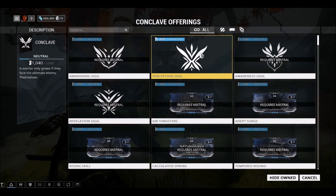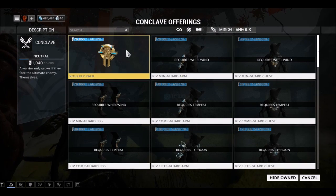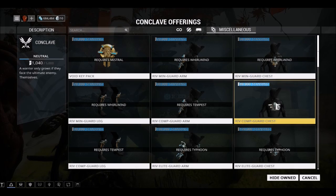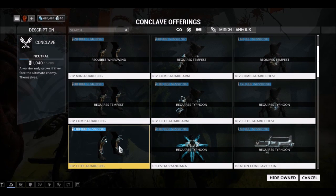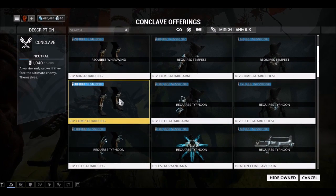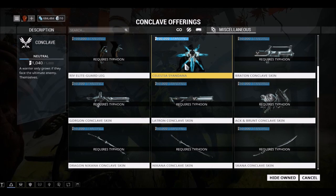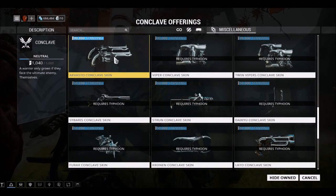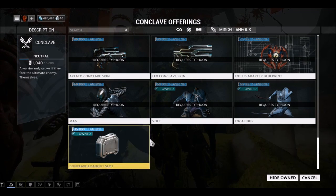Looking at the conclave menu: there are normal mods, sigils, and you can get upgraded versions of items here or buy them with plat. They have the Elite Guard and Calm Card Mid Guard, so you can get various armors. There are also skins and an Excellence Adapter, plus a conclave loadout slot.